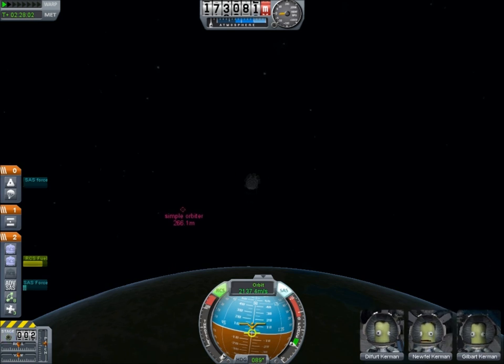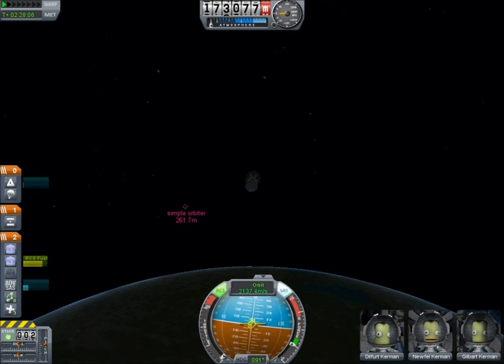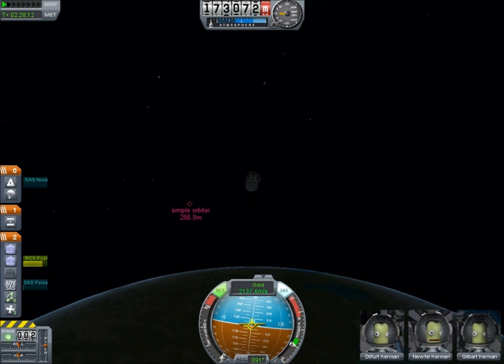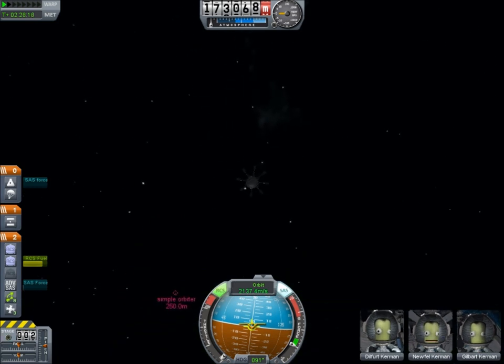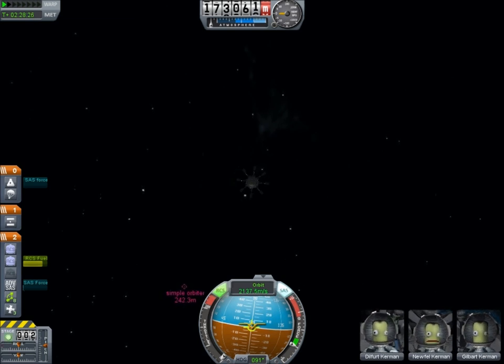the stage you see here has three RCS tanks, RCS thrusters, advanced SAS, but most importantly, a ring of eight landing legs that fold out like this. The idea being that these legs will form a nice basket into which the rescued capsule will fit. There are no regular engines on this — it is entirely driven by RCS.